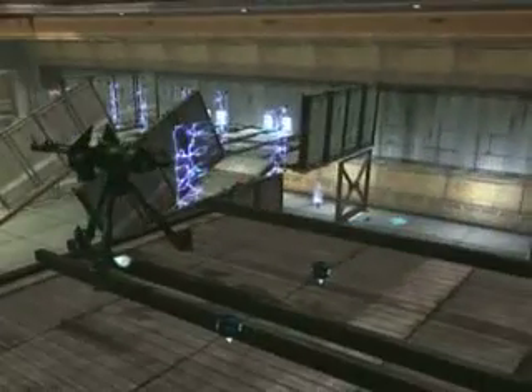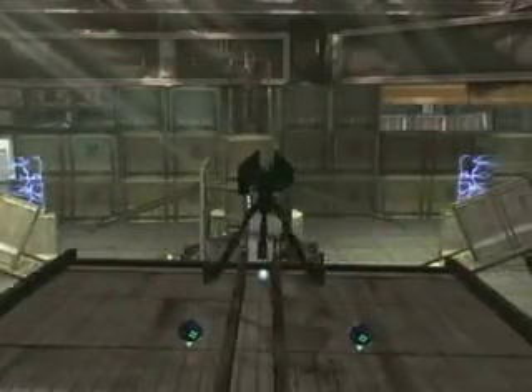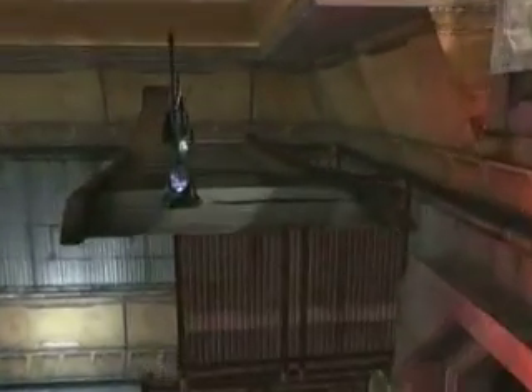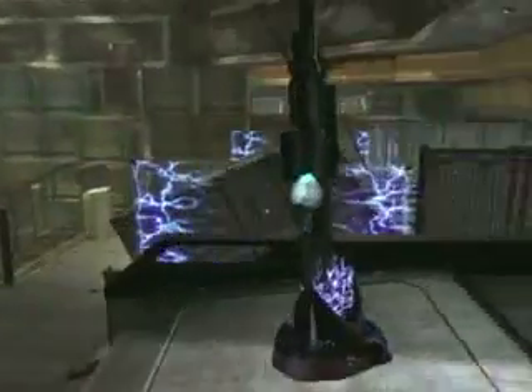Up here you can get some plasma grenades and a turret. The turret can pretty much shoot anywhere. You can take it off and walk around. This is the other sniper tower for the other team — pretty much symmetrical.